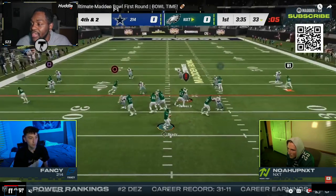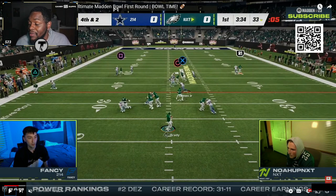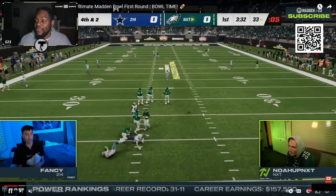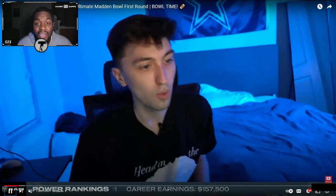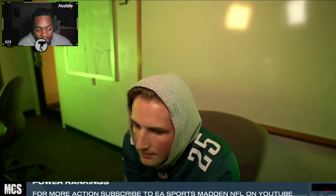Noah is a high-level passer who has made this read hundreds of times, but he just doesn't make it this time. On fourth and two, he does not see the slant running wide open, and JJ Watt hits Tom Brady in the backfield. Fancy comes out with a huge stop — that is massive in a game of this magnitude, for this much money. You cannot ask for anything more than that.